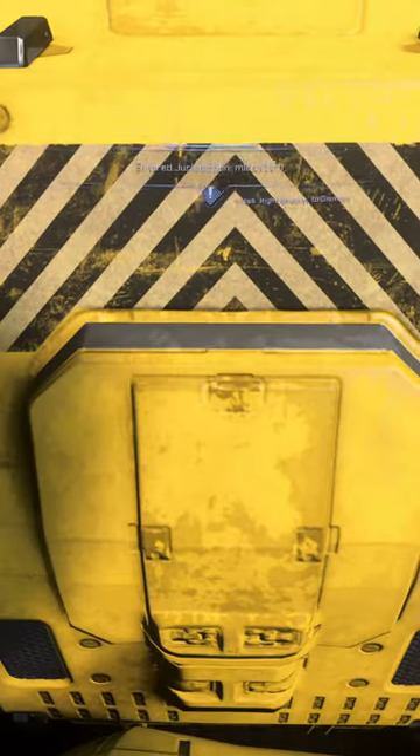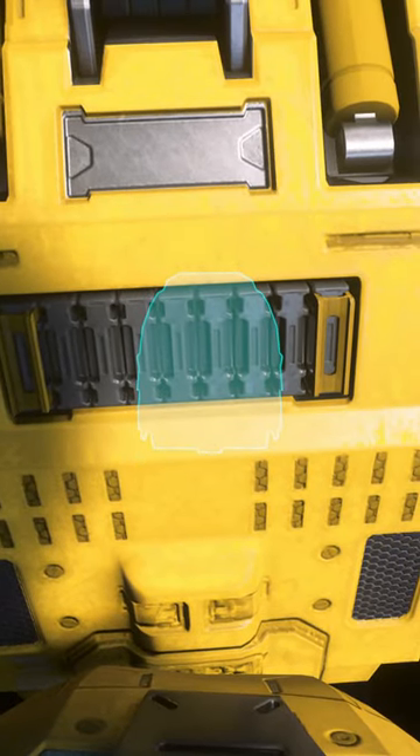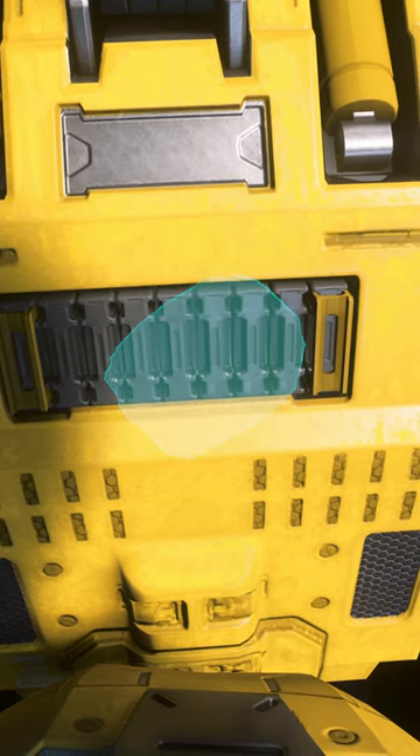Everybody knows you can place and drop items on the floor, but did you know you can also place an item on the floor by just holding left click? Also, if you select place from the menu and then hold left click and drag your mouse, you can rotate the item into any orientation of your choice.